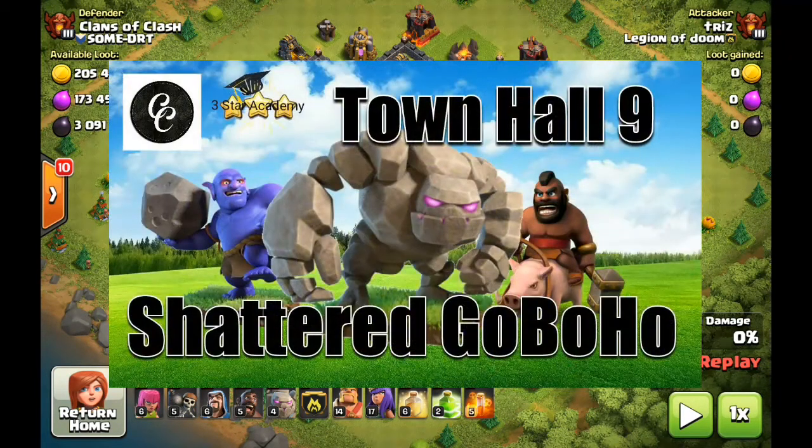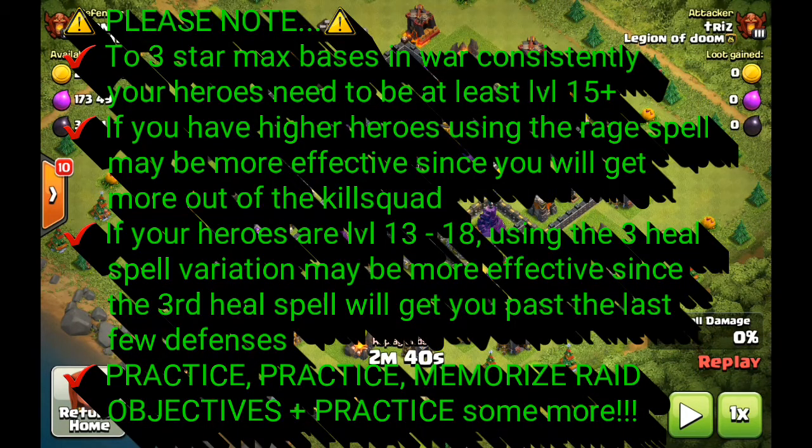The army we're showcasing today is a tutorial for shattered GoBoHo, so we're going to be using two golems with the kill squad. With that being said, you go through those initial objectives and then bring in your hogs on the back end of the attack.